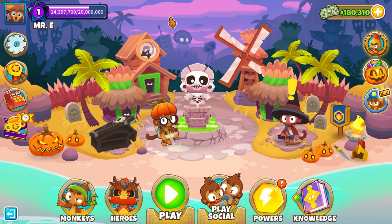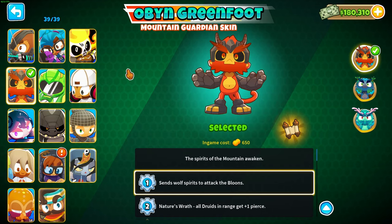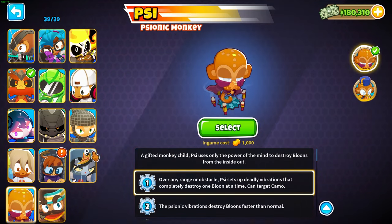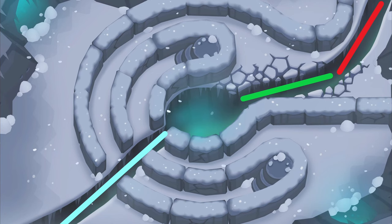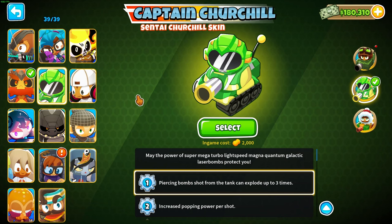Now that we've chosen our map, the next step is to choose our hero. The main deciding factor is: what does the hero do well in relation to the map? How do the hero's strengths synergize against the map's strengths? Looking at Dark Path, the strengths are sight blockers. Etienne and Psy can both shoot over sight blockers. Another strength is that it's short and in straight lines. Gwen shoots fire in a straight line, and Churchill shoots in a straight line with his massive shells. Those are the kinds of thoughts you need when selecting a hero.